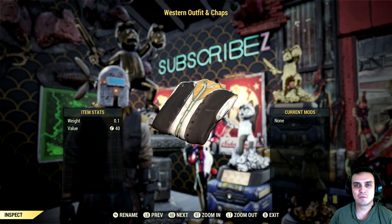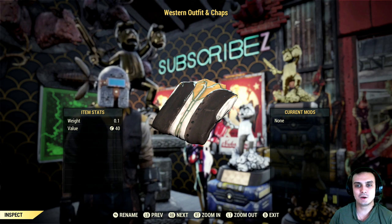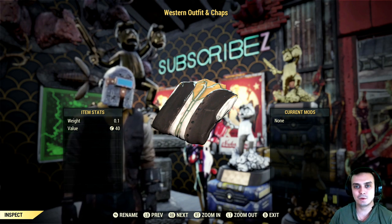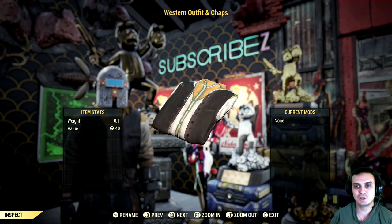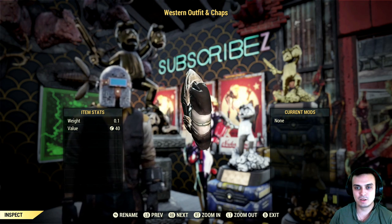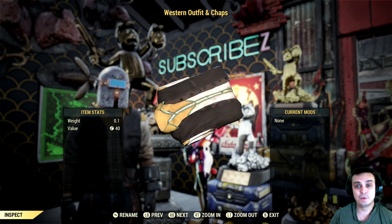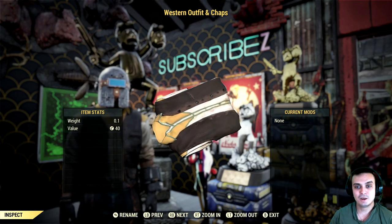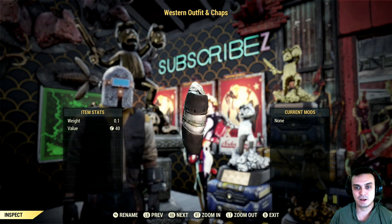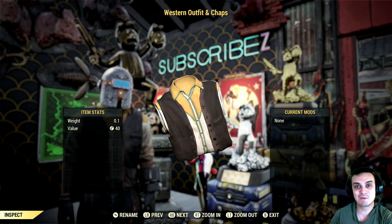Hey, what's up Z-Clan and everybody else, how you doing? Welcome to my Fallout 76 'where to get an outfit' video. This video will be covering the Western Outfit and Chaps. Before I tell you how to get it, I'll show you how it looks. A big thank you to Fear and Dark for providing me with this outfit, as it is pretty hard to get. Let's stop wasting time and jump right into it.